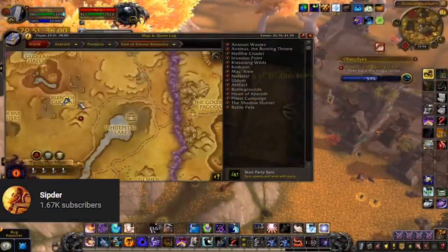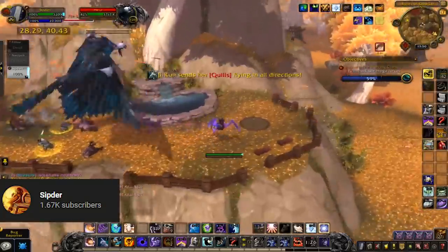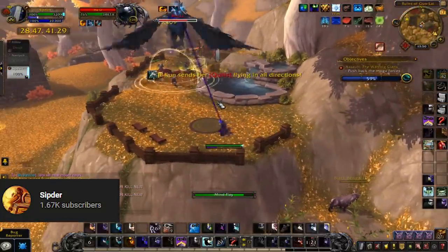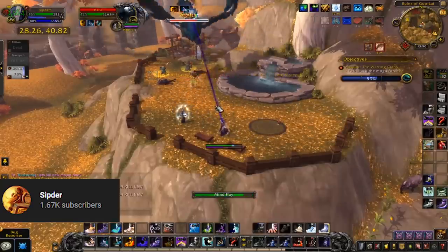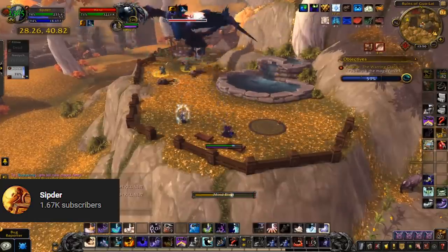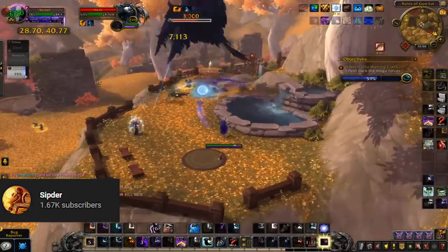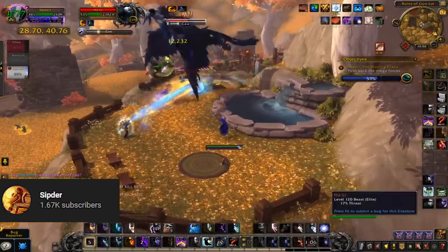Ha'Lee spawns east of the Ruins of Guo Lai and flies in a regular clockwise circle high above the ground. I don't think he's soloable, so you'll probably need a small group to take him down. There are going to be a ton of groups farming this mount - this is going to be the Rustfeather of patch 8.3. I am definitely going to be trying to get this one every time the Warring Clans assault is active.